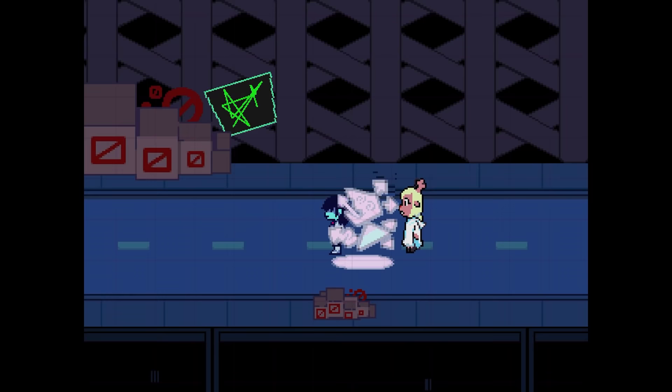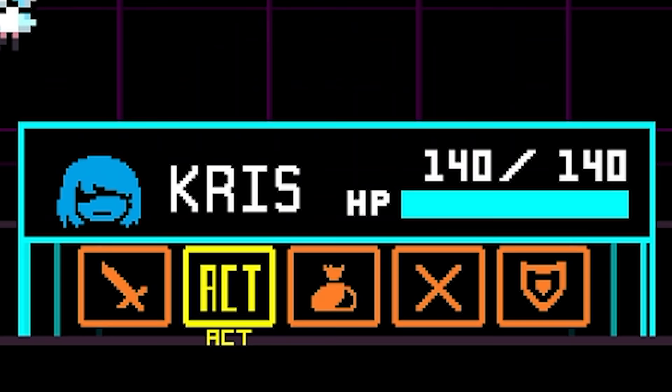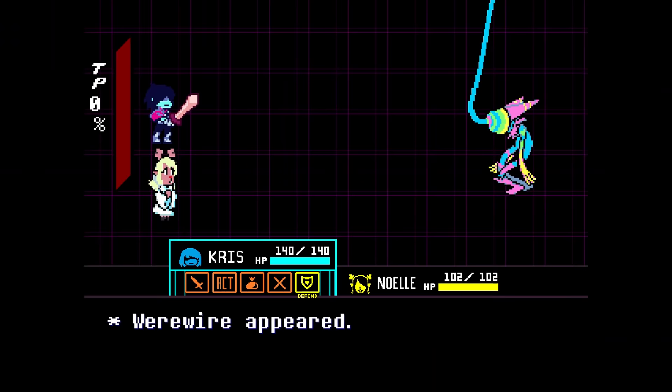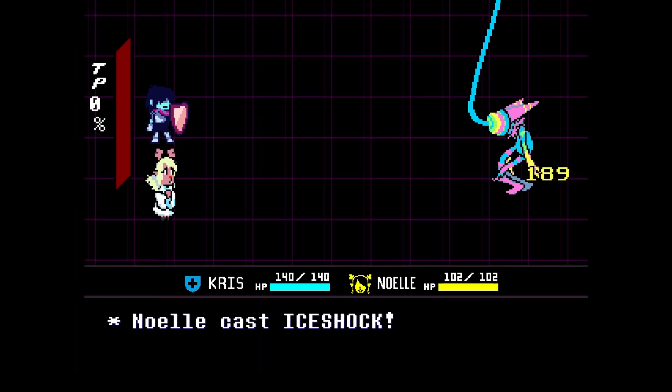Continue exploring to the far left until all enemies are frozen in this exact way. Do not use Chris to attack or act at any point — this will void the route. Instead, simply defend, which allows Noelle's TP to steadily rise so she may use her Ice Shock magic on each turn.